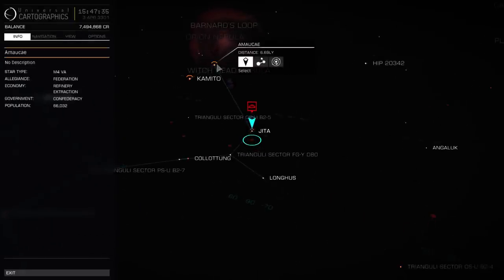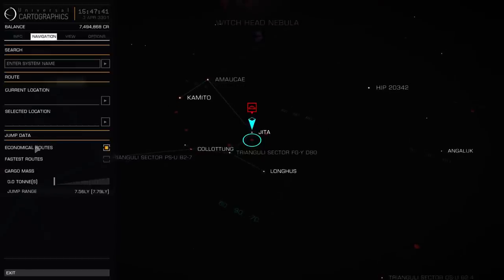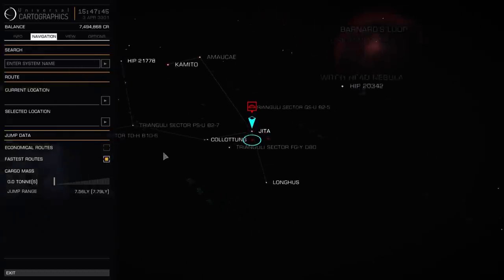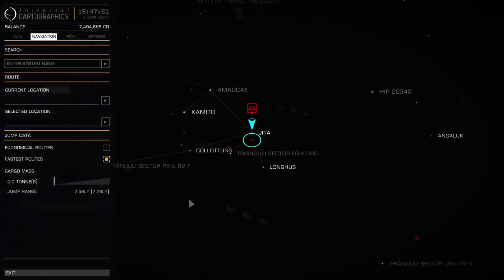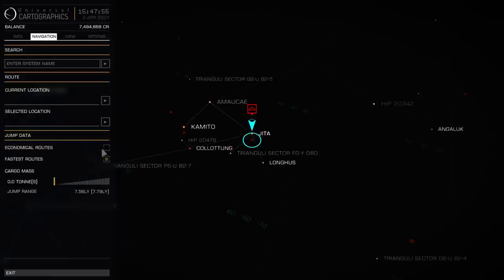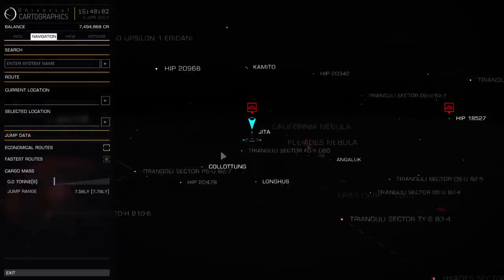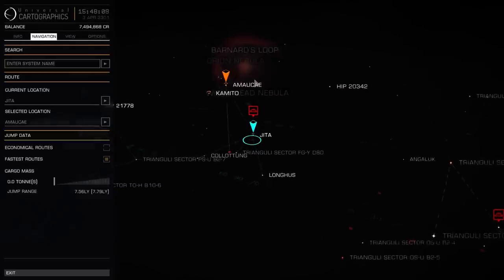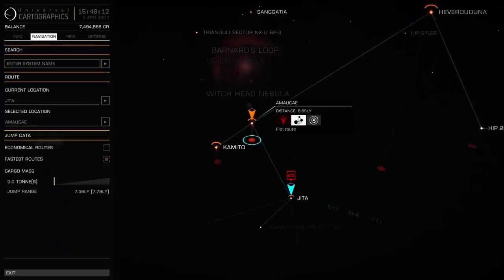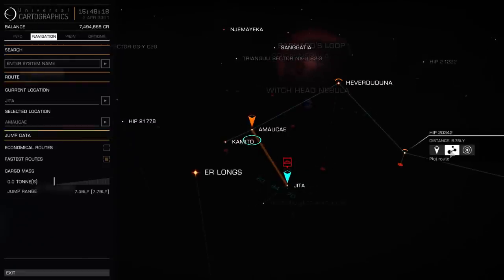Let's go to Camito. Under the navigation tab you have the option for most economical route or the fastest route. I would suggest using the fastest route if you have enough fuel, because the fastest route will give you the distance to a system in the least possible jumps. If you press 'Plot the Route,' it will plot the route that you need to follow — useful if you're going somewhere further away.